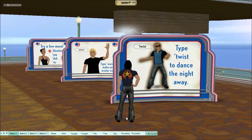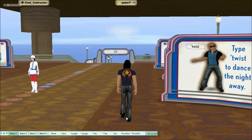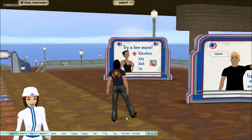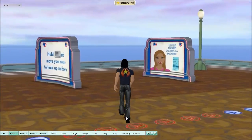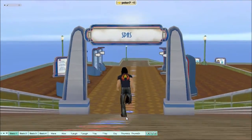To dance, type a little mark and then type twist. That was easy, and so on for the rest of the signs — blow kisses, raise the roof — you get to know all the different commands.